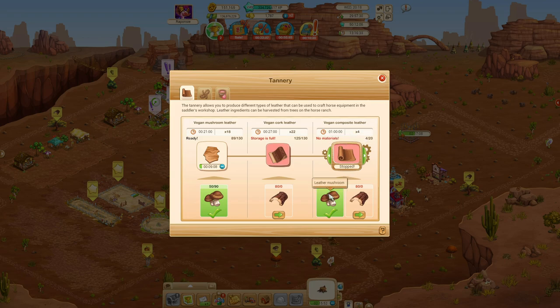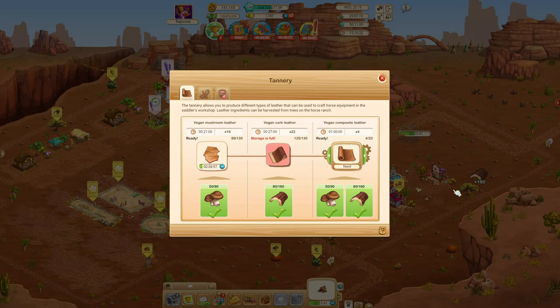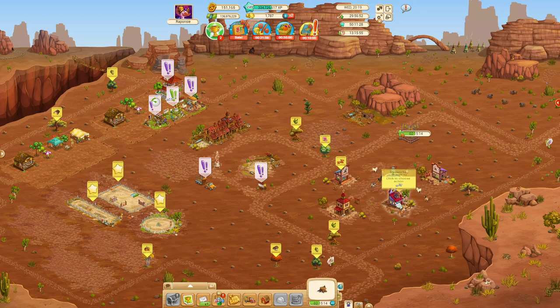There's enough mushrooms to start a new production but not enough cork. If we go harvest some cork, then the building will show you what's next — meaning as soon as the current timer is up, it will start producing the composite leather all by itself. The composite leather will add another four to our available space, and then it will stop because after that we won't have enough mushrooms to make another batch.